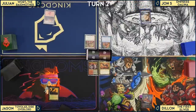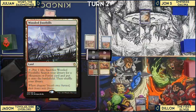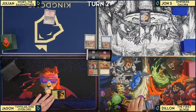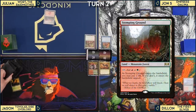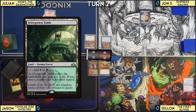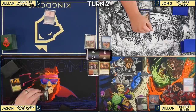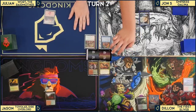On upkeep, Julian plays Wooded Foothills and cracks it. Dylan also cracks his fetchland. Julian gets a Stomping Ground; Dylan is also grabbing a Stomping Ground. Dylan notes he's more of a basic land guy and isn't used to these fancy lands.